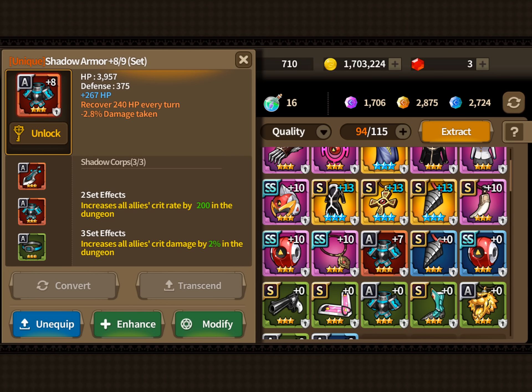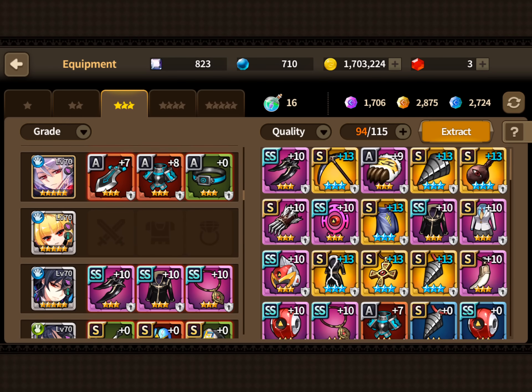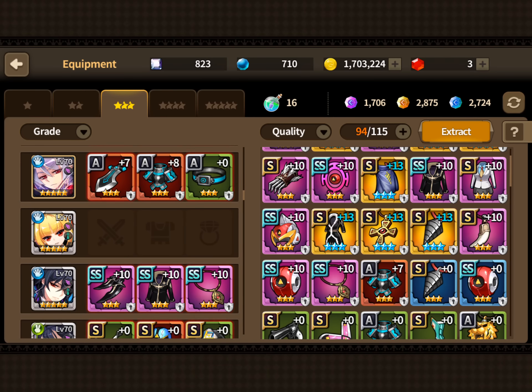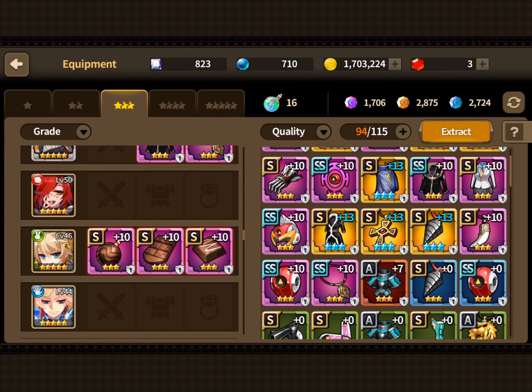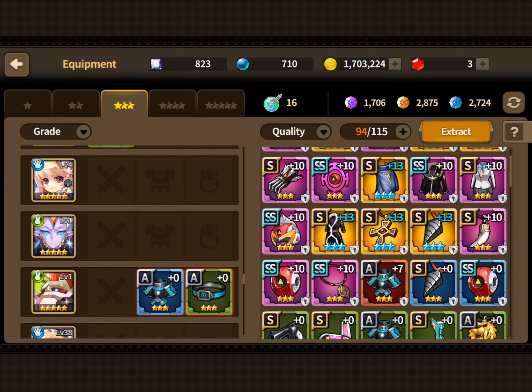Another great three-star party set is Shadow Corpse. Everyone should be aiming to hit 100% crit with their main damage dealers without lord masteries, and if you're a little short, Shadow Corpse helps get you there. The 200 crit rate increase and 2% crit damage boost to all allies is significant — comparable to increasing everyone's attack by around 600-800. If you only have one Commander set, Shadow Corpse can pick up the slack.